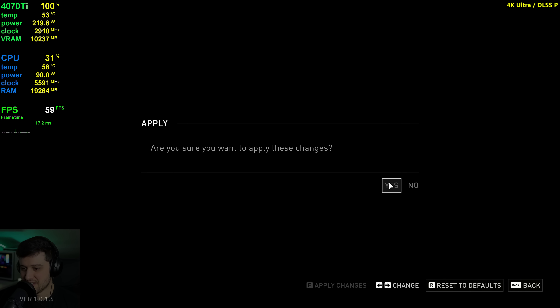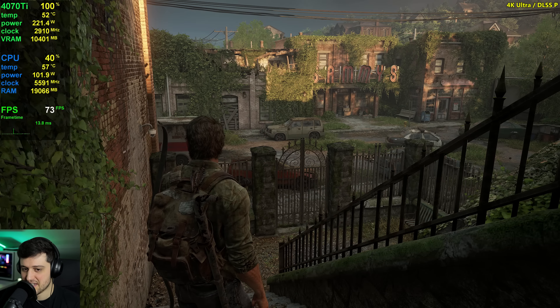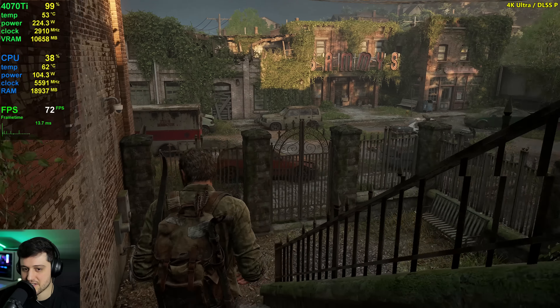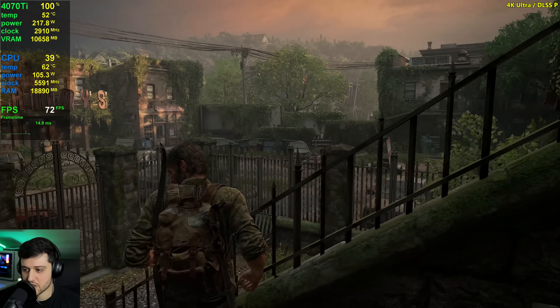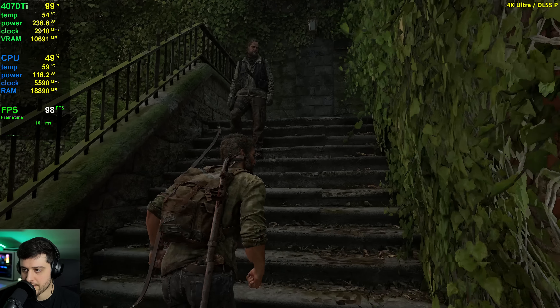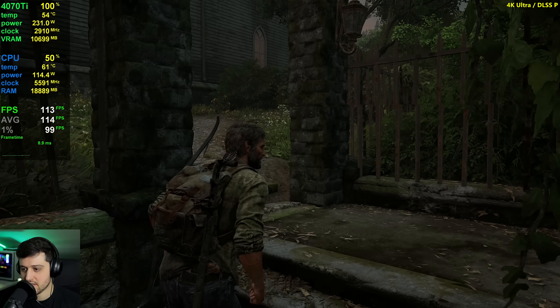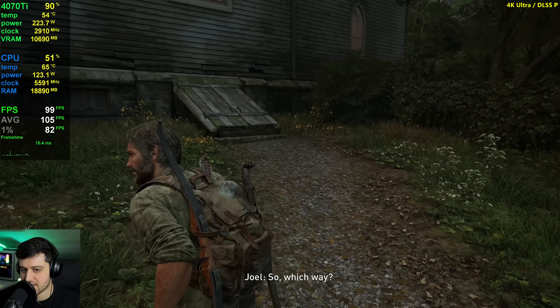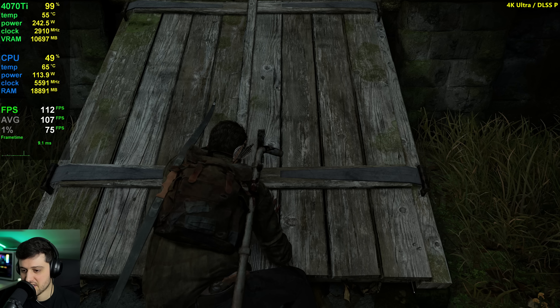On DLSS performance, it renders the game at 1080p and it's still running out of VRAM just slightly by 6 megabytes. On performance you gain a ton more FPS — instead of 59 we're at 70s. It looks surprisingly close to DLSS balanced. So balanced and performance DLSS are really similar, and you might as well just play on performance DLSS. Textures are still looking all right because they're on ultra.